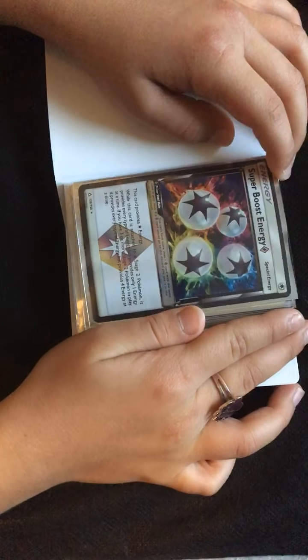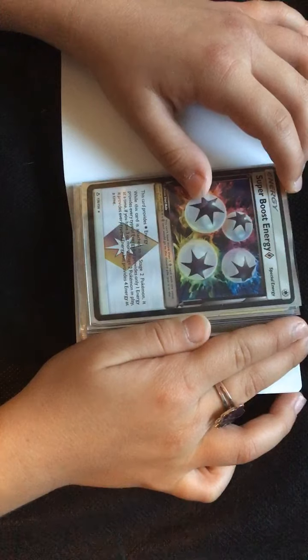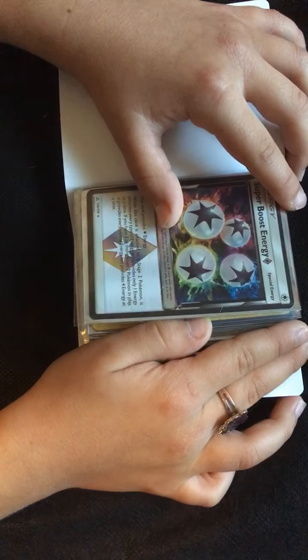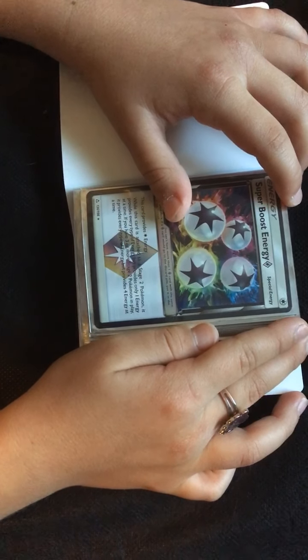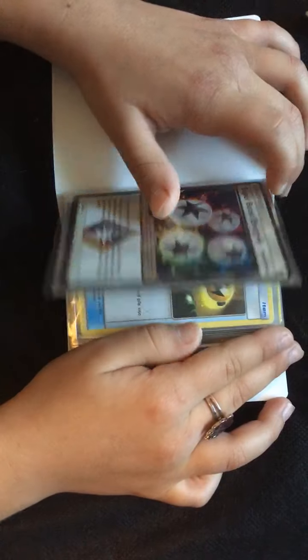I'm going to start with my Super Boost Energy. This card provides Normal type energy. While this card is attached to a Stage 2 Pokemon, it provides every type of energy, but provides only one energy at a time. If you have three or more Stage 2 Pokemon in play, it provides every type of energy but provides four energy at a time.